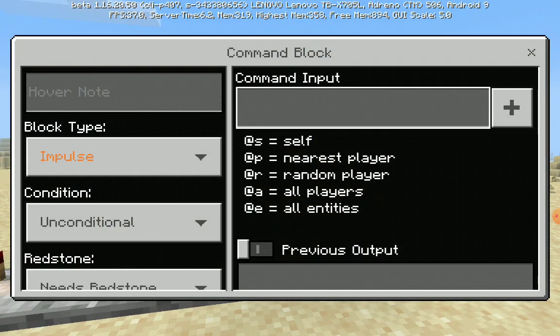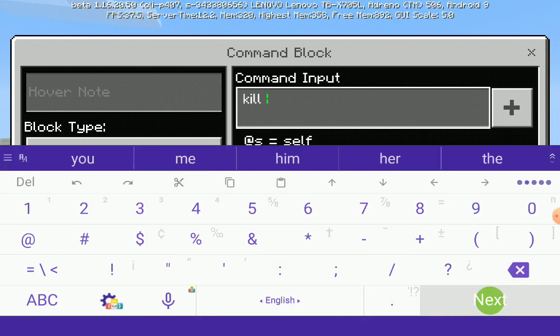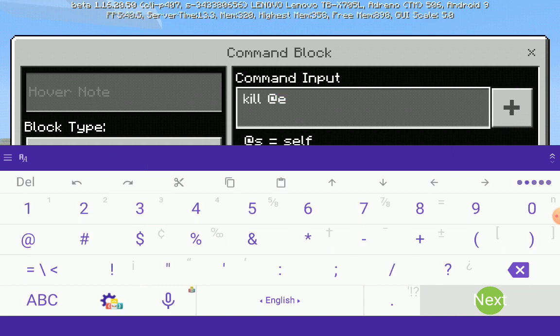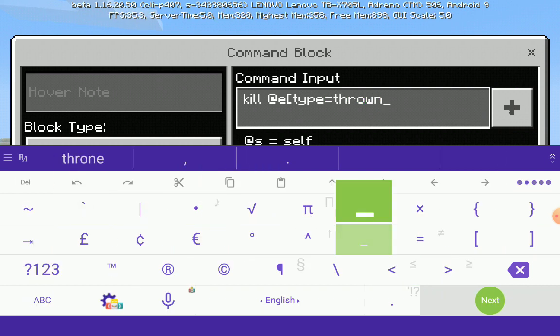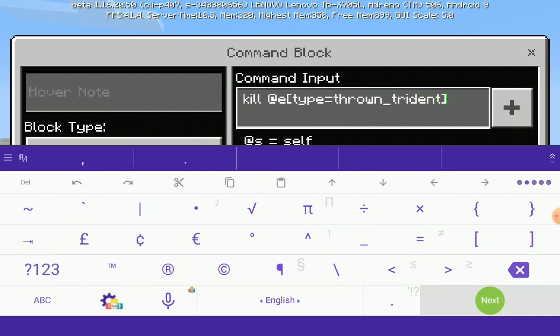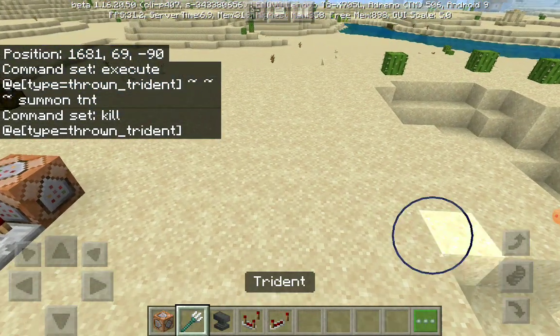In the second command block write: kill @e type=thrown_trident. And boom, you're basically done with that — just leave it like that. So yeah, I'm basically done with the tutorial, let's test it out.